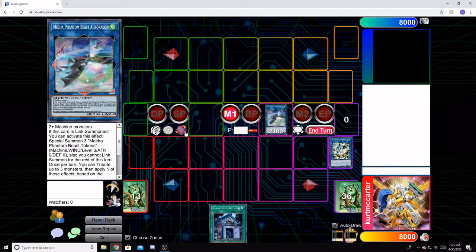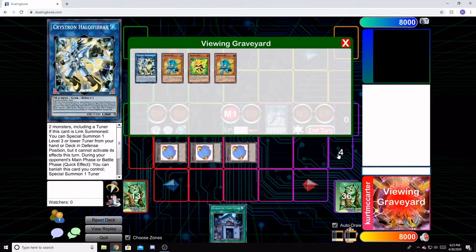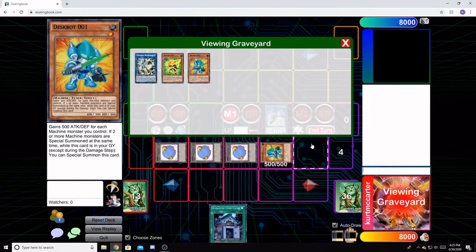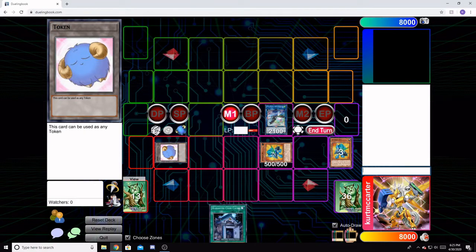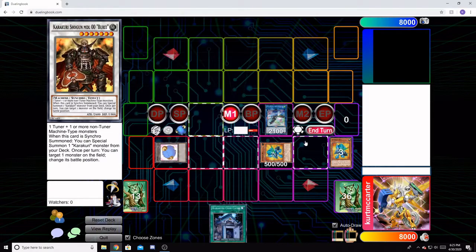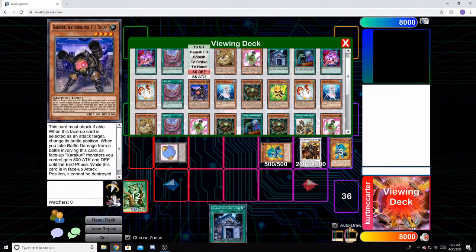His effect activates on summon, bringing out three Mecha Phantom Beast tokens, level 3 wind. That's going to trigger both of our Despot 01s to summon themselves back from the graveyard. Next up, we're going to synchro these guys off and bring out our first Kara Curry Bray. Activate his effect on summon, and that's going to get us our Sizen.